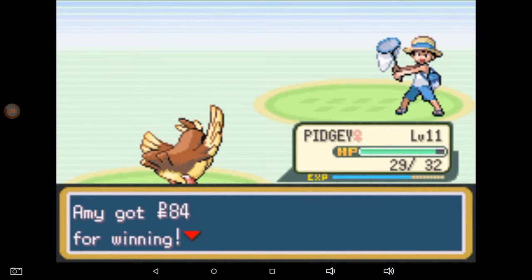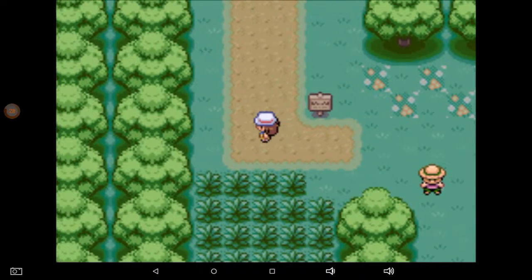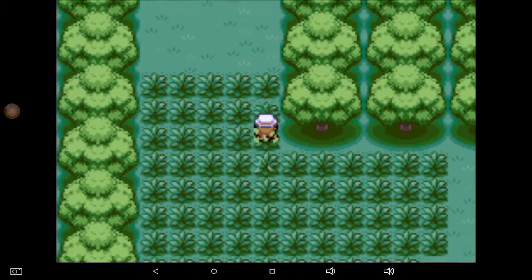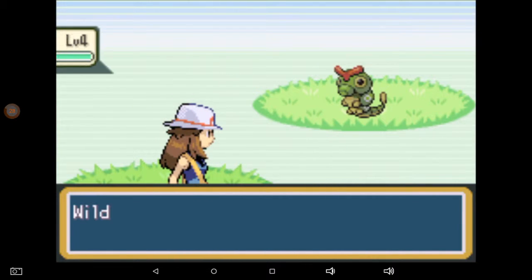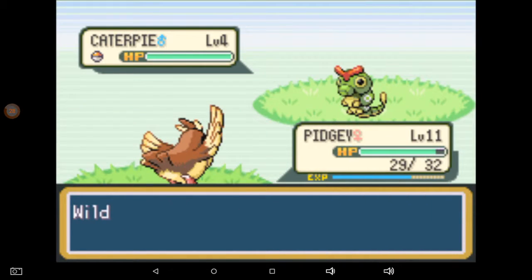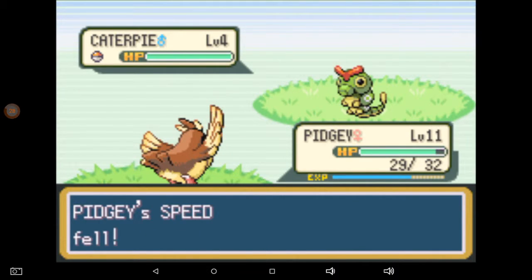Yeah, Bug Catcher Doug — let's get wrecked buddy. I don't really remember my way around this forest either. There's an antidote if I need it; I think I bought some earlier but I'm not sure. I need to go down and around — String Shot isn't bad, I can handle String Shot, then we'll just Gust and he should fall.